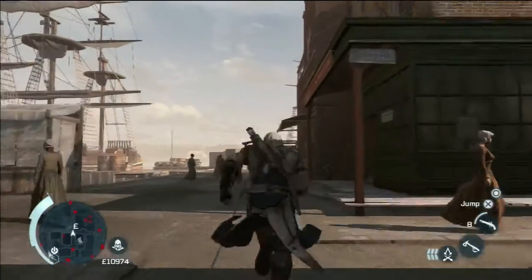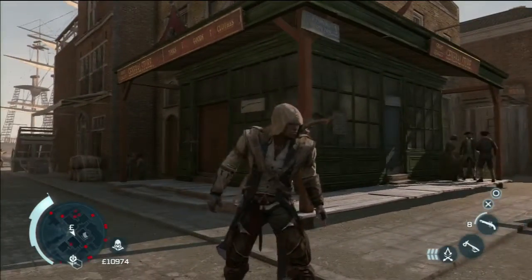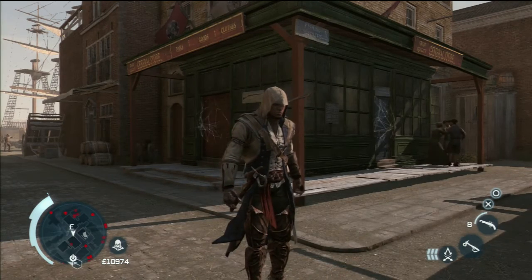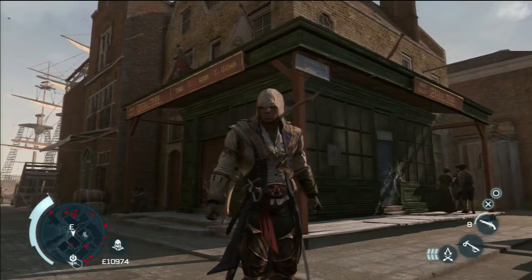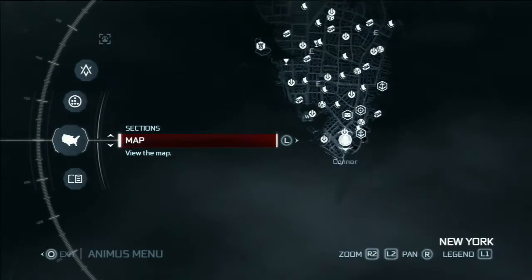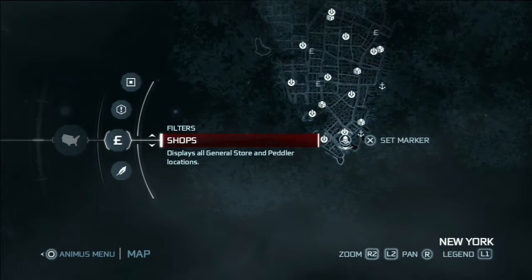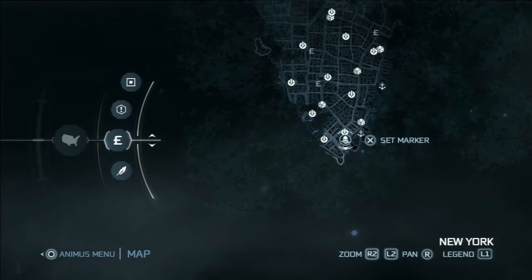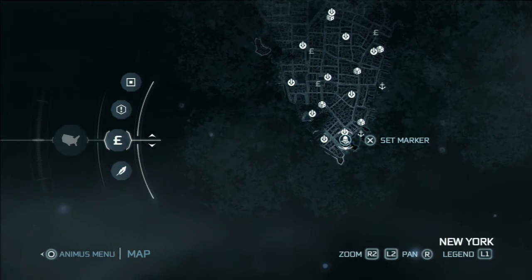They're not hidden and easy to find, and they all look the same. The ones that you need to trade with all look the same — basically this. There are three of them per city: three in Boston, three in New York, and three in the Frontier. That's the way it works.